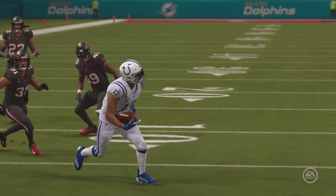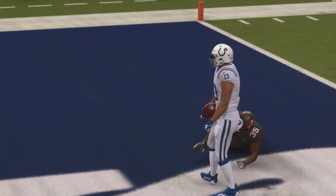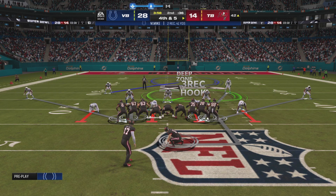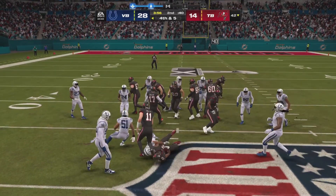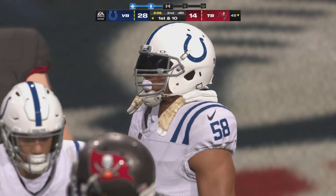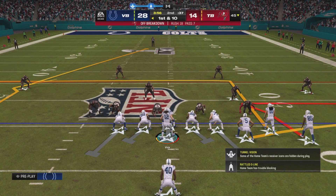What a first half he is compiling — he's already over 100 yards receiving and now two touchdowns. Now they're going to send out the field goal unit to fire away from long distance. And they fake it — they pitch to the tight end. It would have been a long field goal, but the fake doesn't work out, and the Colts are going to take over with the football.